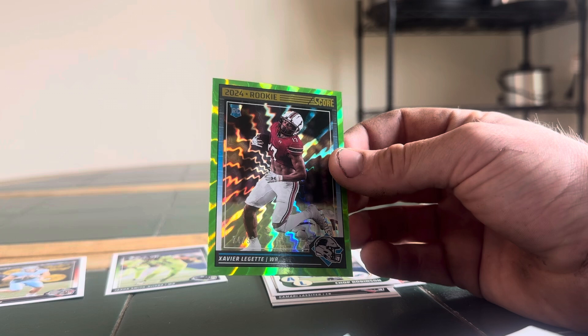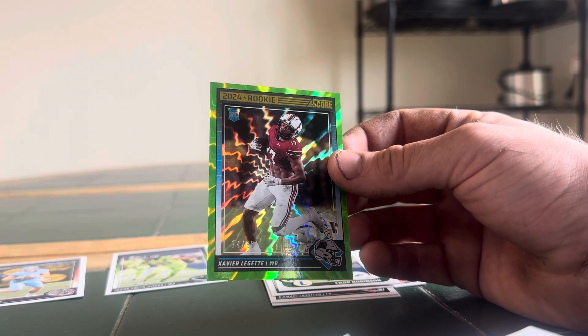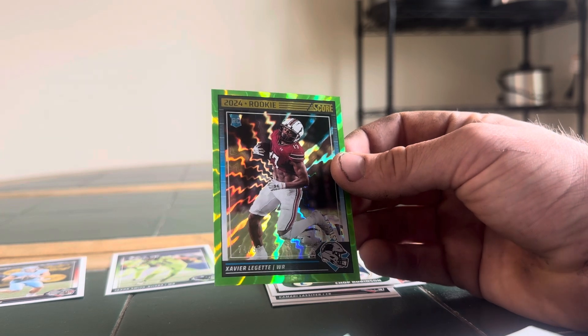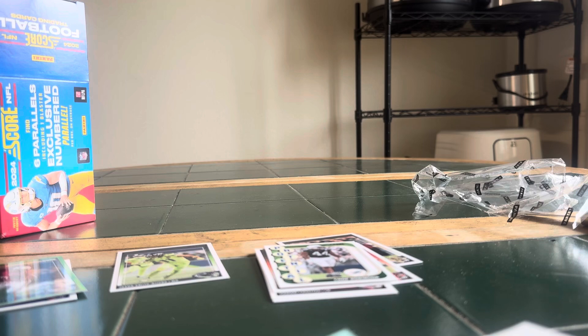Rookie card. Base green extra-terrestrial — I think that's what that is. It's a rookie green extra-terrestrial. They're not numbered, but man, that card looks sick. Definitely have to sleeve that up. That's cool. Best card of the video so far, for sure. Good first pack.